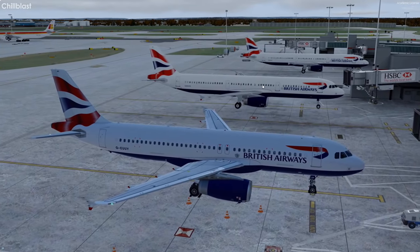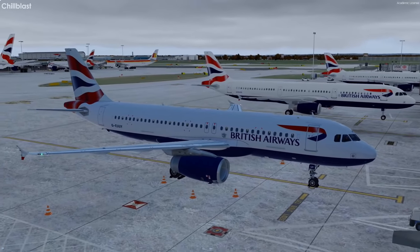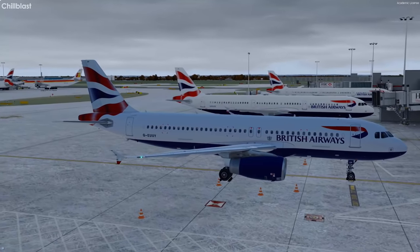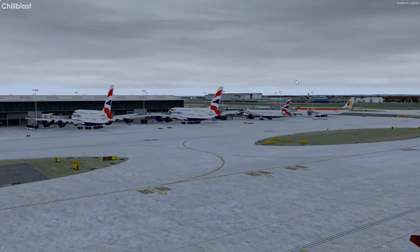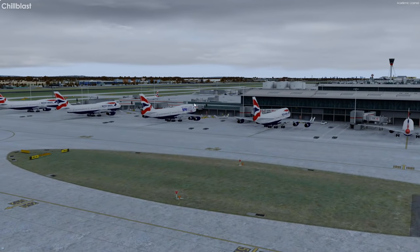My aircraft seems a bit more blue than the others around. I looked into the files and it's not a complete white — I don't know why it's been made to look bluish. It's just what it is. There are two BA A380s, very nice, with some 747s around and a oneworld aircraft as well.